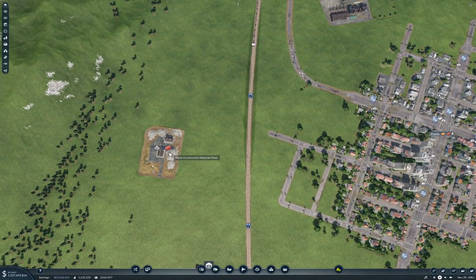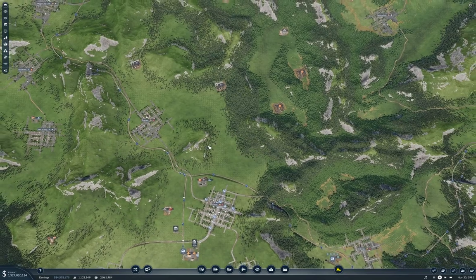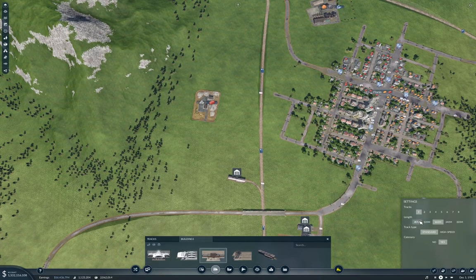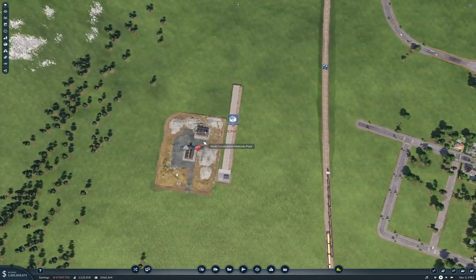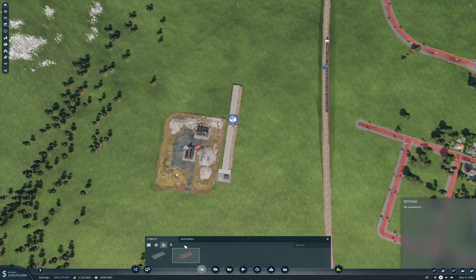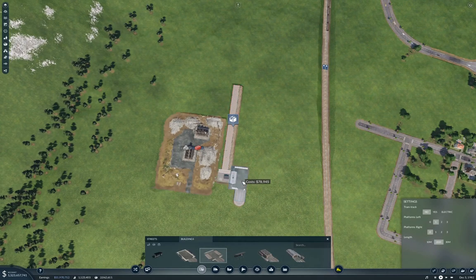Anyway, that was a distraction. What we're going to do is take the con mats from here with a truck into Florin. But the quarry is far enough away that we definitely want to train there. So I'm going to build a cargo train station and make it a terminus station — no need for it to be a through station. We'll build it with no catenary. This is the Florin construction materials plant, so we'll call it that.